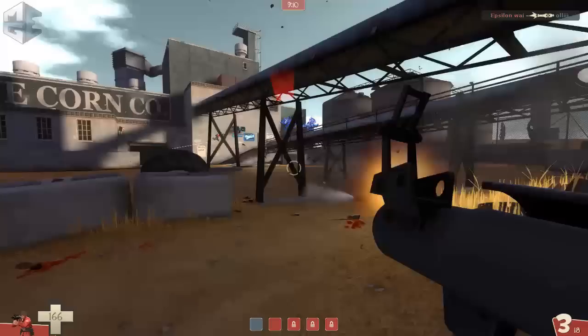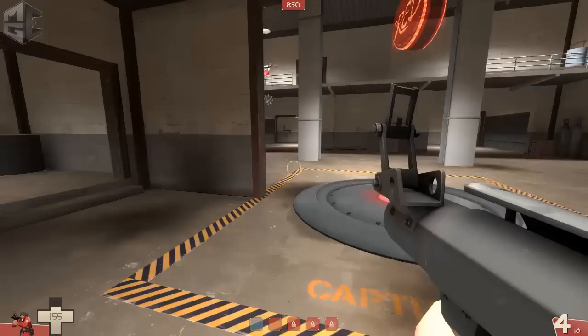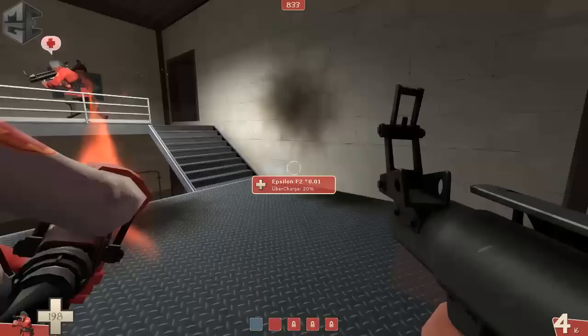I stand on the left side, see them ubered, spam something, then return because our medic is down and we can't push anyway. I hold for the medic to return and wait for them to push in. I can just see the left doors — they're not really damaging me so I can stay and spam. Our medic has respawned so I go pick him up to build uber as fast as possible.